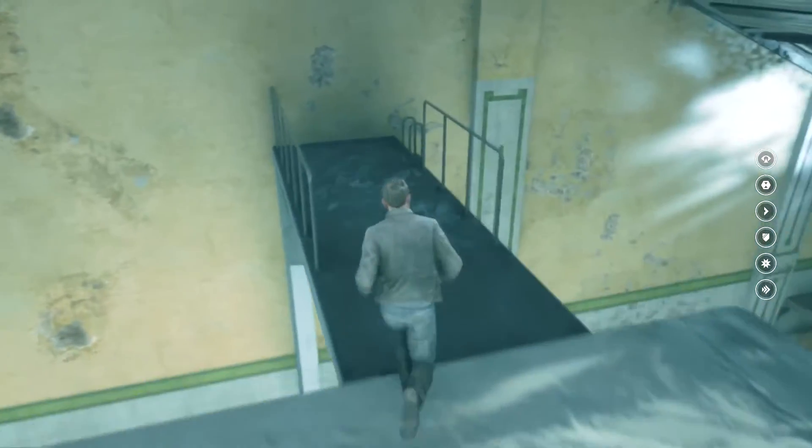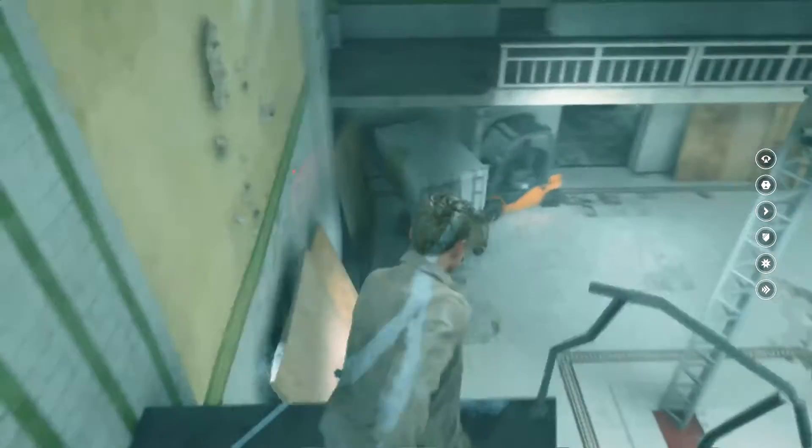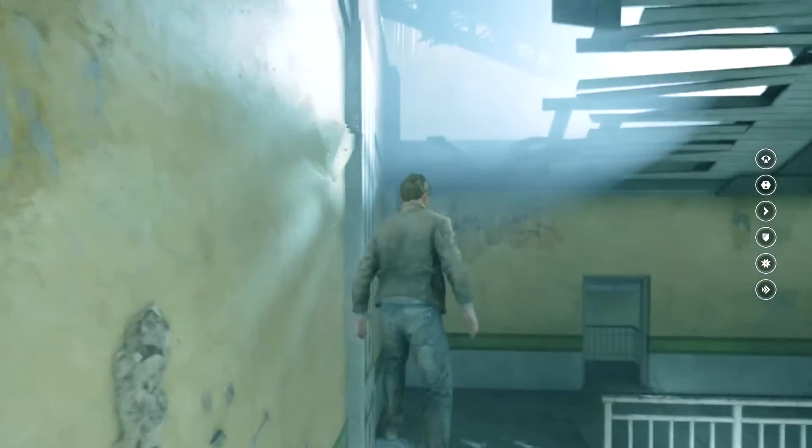From here we're going to jump down onto the lower part of the diving board. This is really important that you do this, otherwise you'll get stuck in the sliding animation. And from here we're just going to walk along the barrier and jump up.